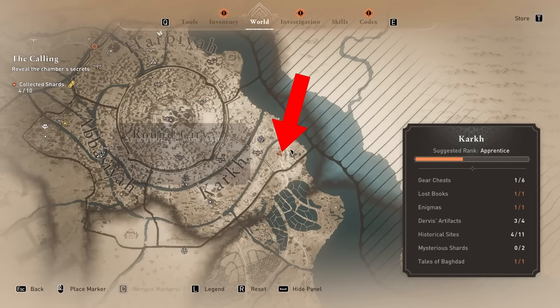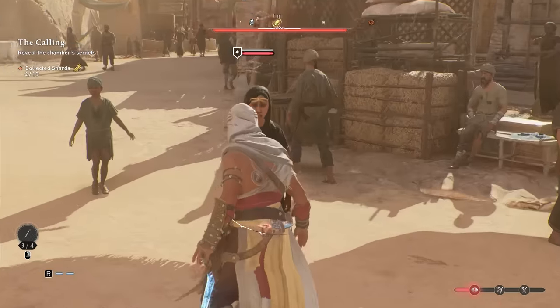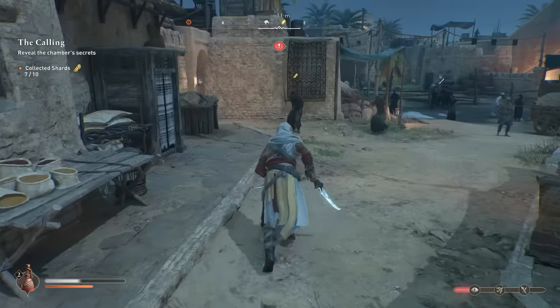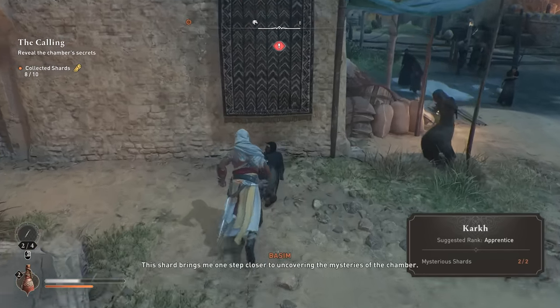Moving on to the Kark area, I found this one over here at the rightmost area. They could be anywhere — like I said they walk around, so do use your eagle to try to spot them. This was the area I struggled with the most. The other one I found over here, so make sure you check both sides of the river because the NPC can walk around on both sides.